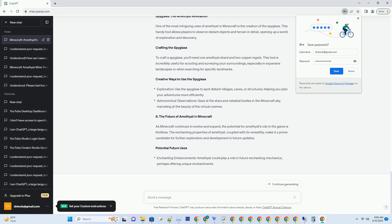Craft majestic thrones from amethyst blocks to adorn your palace, fort, or castle. Rule your kingdom in style.